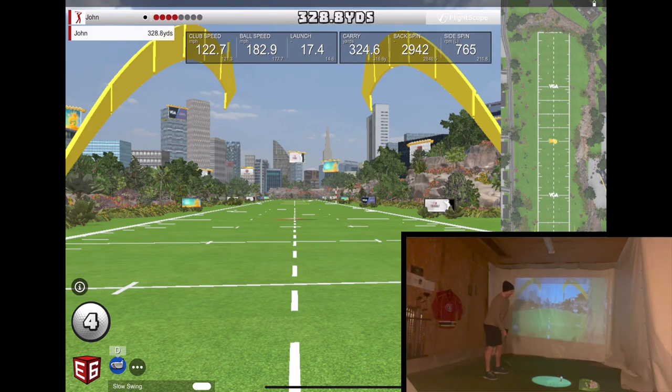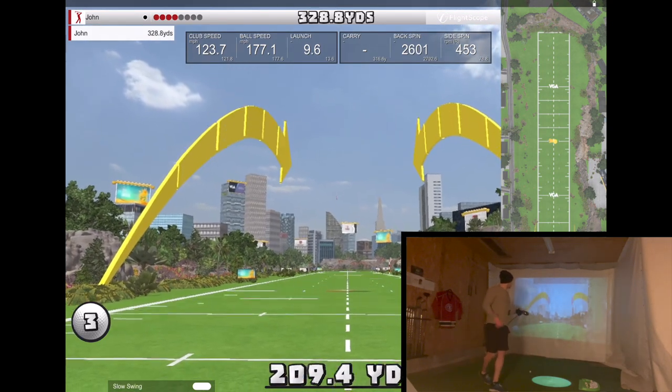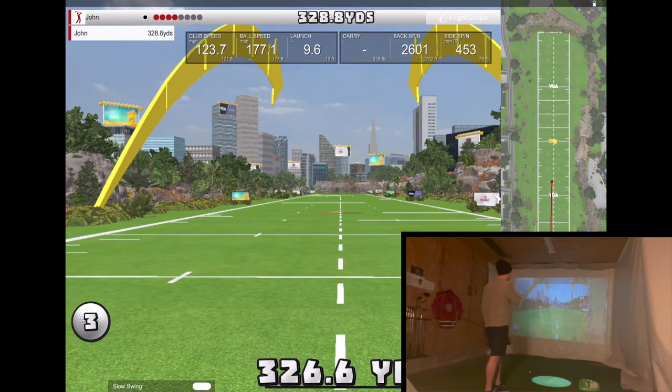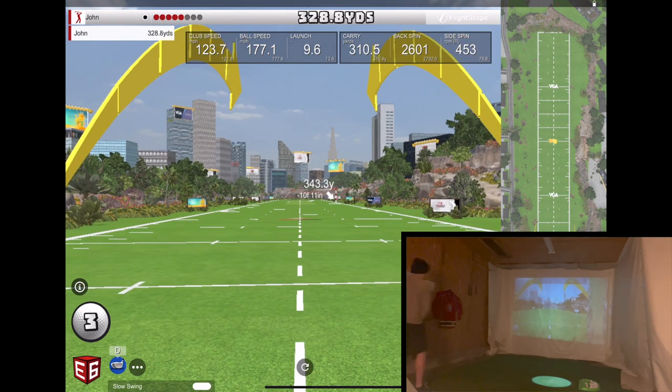I'm definitely feeling the fatigue now. Let's try to channel a big one here. It's going to be in the grid — 123.7. Not as good contact, but it's going to be long because that's in the grid and it was hammered. Reasonably low spin, all things considered. 310.5 carry. It doesn't post the total distance unless it passes your top one, so that did not pass it because it was a bit spinny. 328.8 is still where we stand. Pretty much a 124 swing speed there, so I think we can keep going.